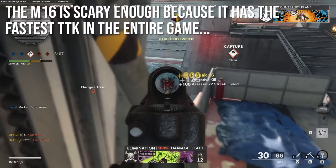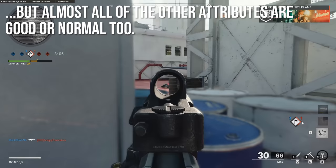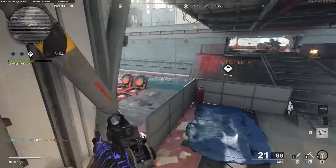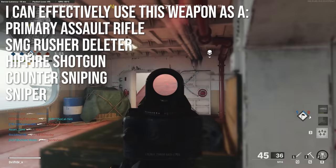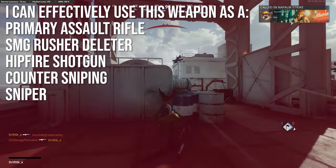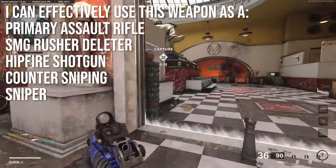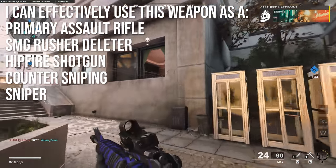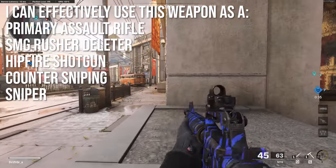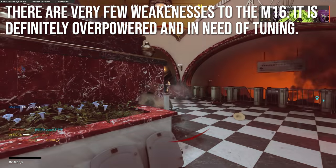If you are a weapon in Call of Duty and your specialty is just having the fastest time to kill, that already makes you a popular and irreplaceable weapon. Almost all of the other attributes are either good or at least normal — there's not really a downside to using the M16 and just a whole ton of upsides. Because of this, you can effectively use the M16 as a primary assault rifle. It kills just as quick as most ARs, if not better. It is an SMG rusher deleter — when people rush me with SMGs, I can just burst fire them down faster than they can kill me. The weapon is definitely overpowered and in need of some tuning.